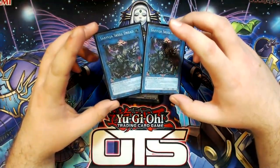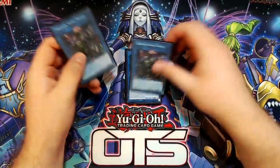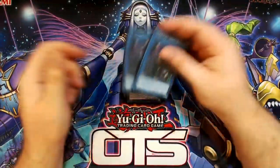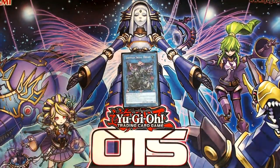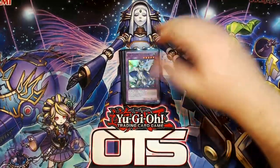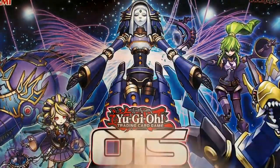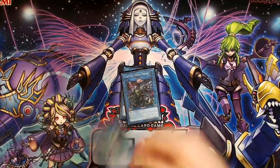If these look suspiciously like proxies to you, that's because they are. I borrow Saryuja from people I know at every event and local I play until I have the funds to acquire my own. Gymknight Seraf Knight is the last card in the extra deck for obvious reasons — Brilliant Fusion is kind of a broken card, so you want to be playing it.